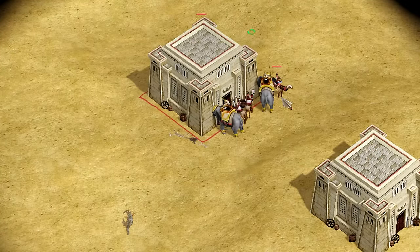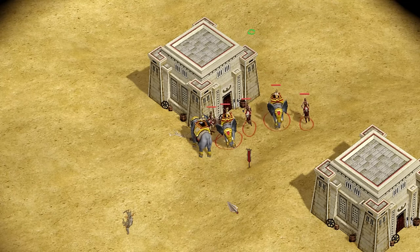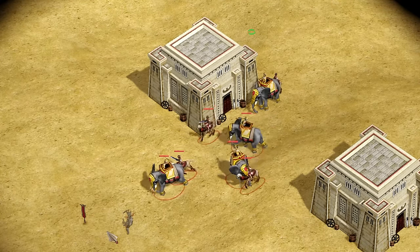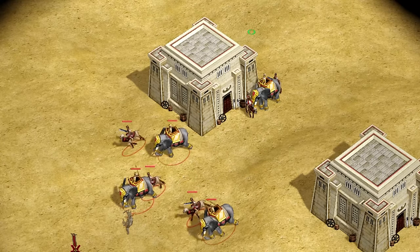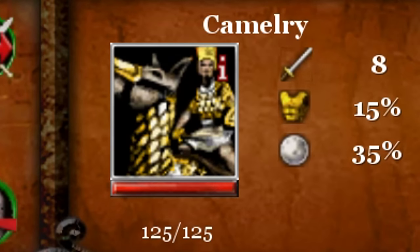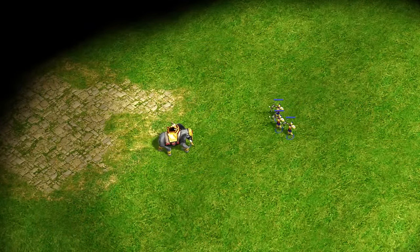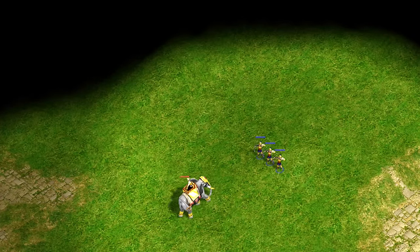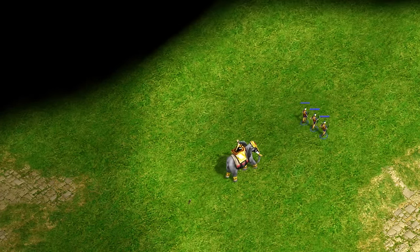But are they really that good? First of all, they cost a lot of food and gold — 180 food and 70 gold, and 5 population is a hefty toll for one unit. For comparison, Camelry costs 50 food, 70 gold, 3 population, but they only have 125 hit points and 8 hack damage. The Camels are, however, twice as fast and won't be able to be kited like the War Elephant can, if left unmicroed.